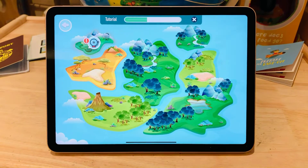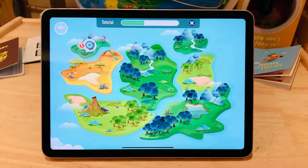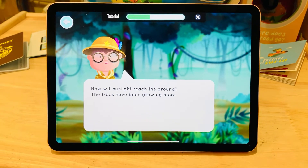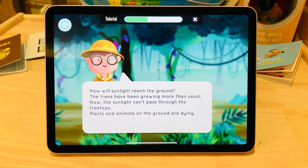Oh no! Looks like there is an emergency. Tap on it to know what has happened. How will sunlight reach the ground? The trees have been growing more than usual. Now the sunlight can't pass through the treetops — plants and animals on the ground are dying.